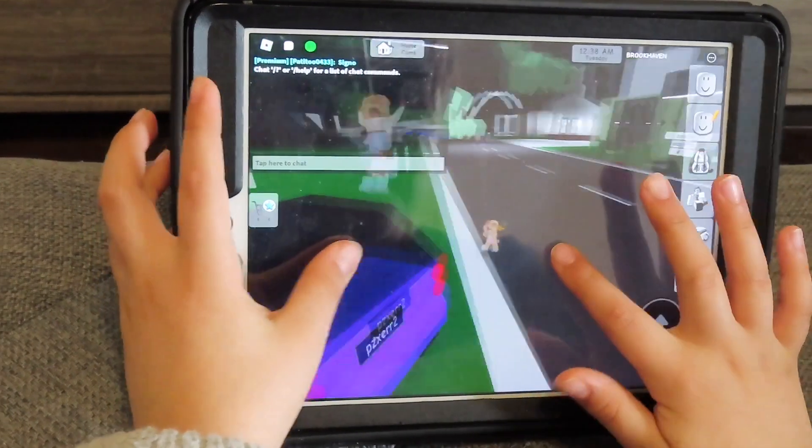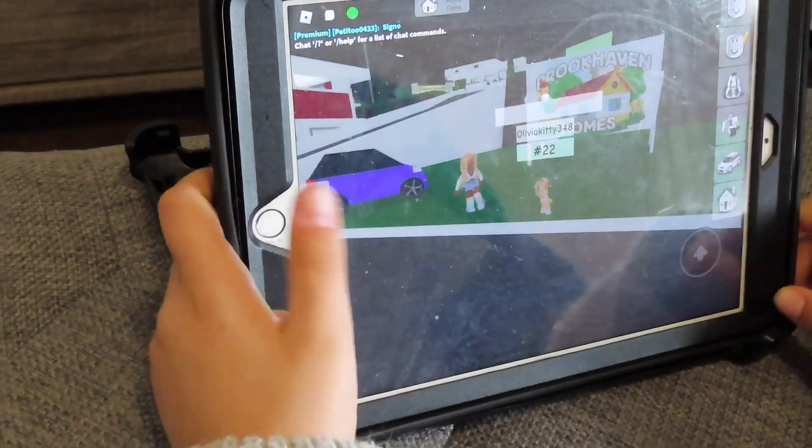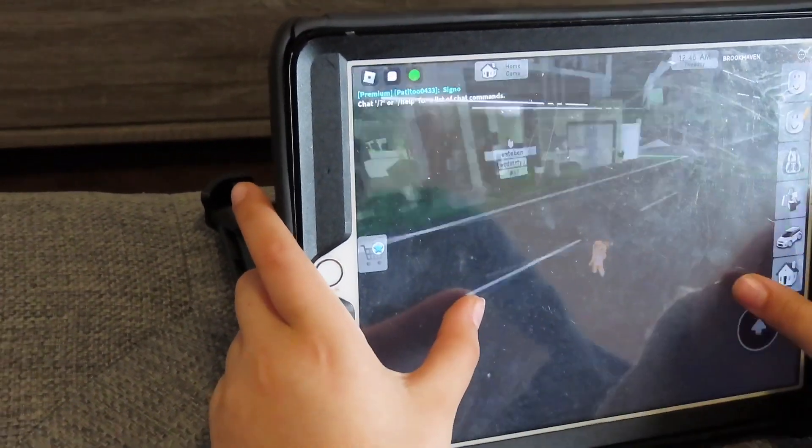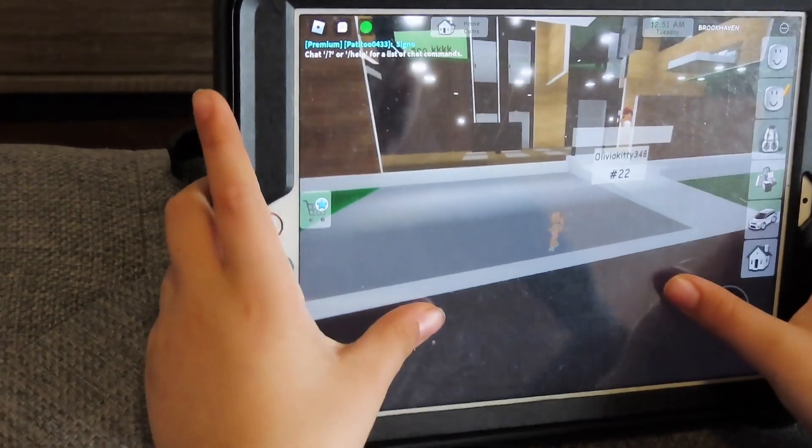Get out of the car. Why? Okay, I'm going to get the house. No, I want to. I already got it. Fine, I'll get another house. Margaret, we're literally checking out the same house. Okay, fine. Here we go.